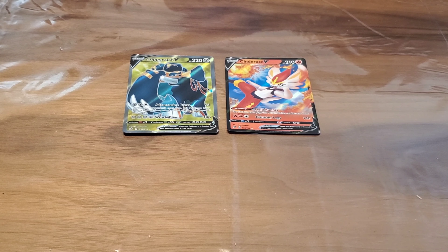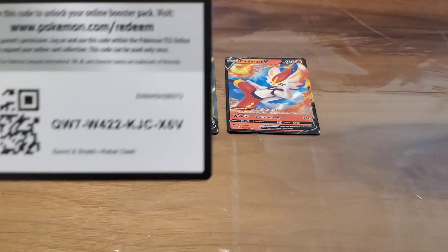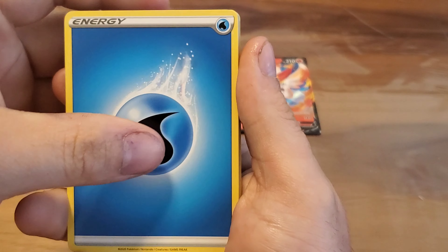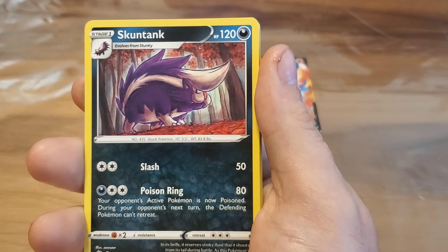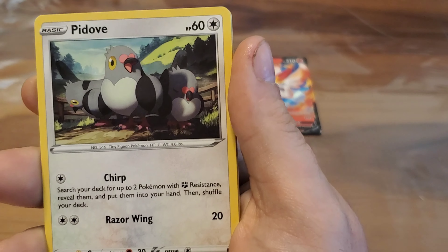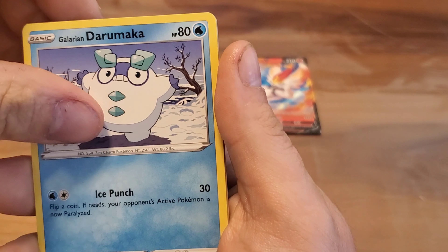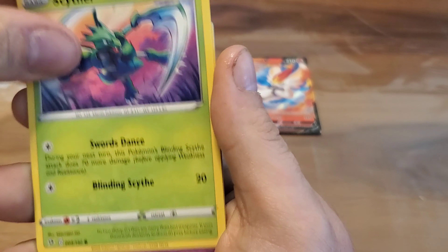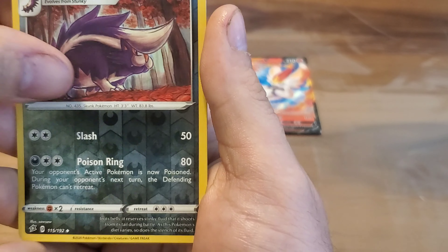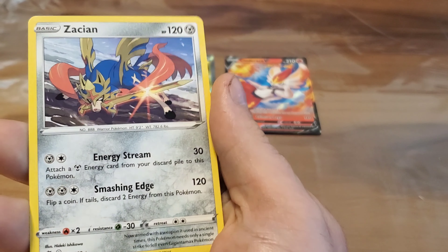I'm hoping we get some more, something really good. Code card. We got the Water Energy to start. Nugget, Skuntank, Morpeko, Picollo, Snover, Pidove, Glorian, Darumaka, Scyther, Hatenna — reverse holo Skuntank — with a non-holo Zamazenta.